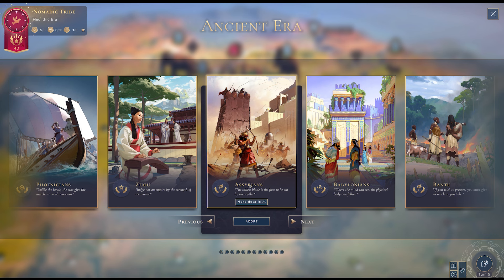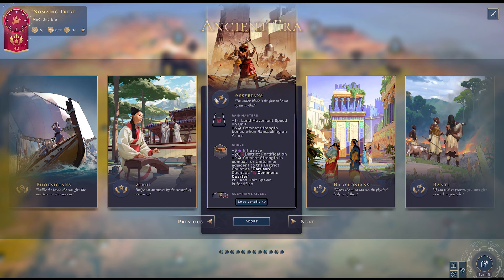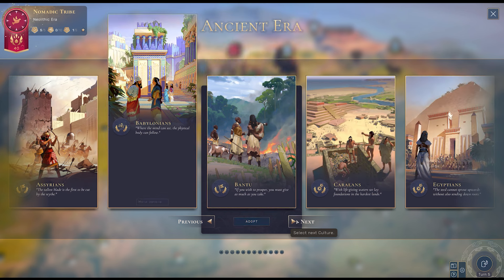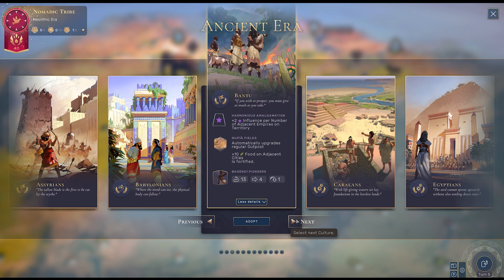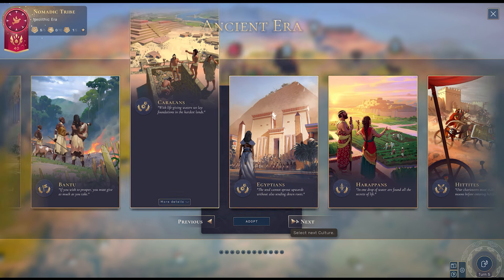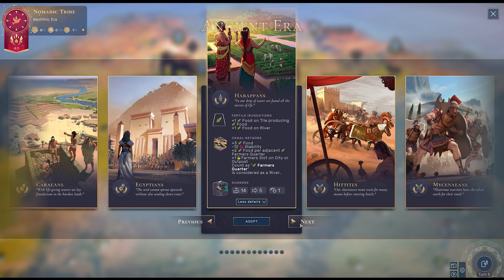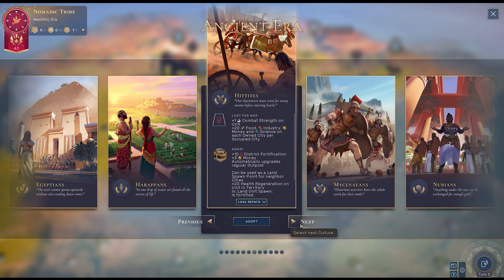Now I'd like to tackle the different types of cultures in Humankind — not a basic overview of mousing over options, but the relative power of these cultures, because that's important to know at every era when you're choosing how to play or adapt to opponents. For bare bones basic recommendations in the ancient era: the Egyptians as a builder are still very good, the Harappans who love food to grow population are still very good. However, some new contenders have entered — actually a lot of them.